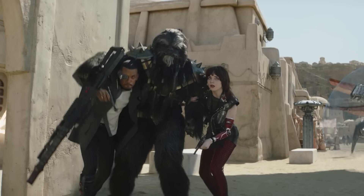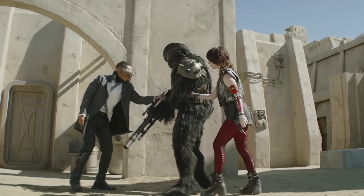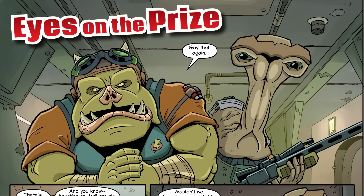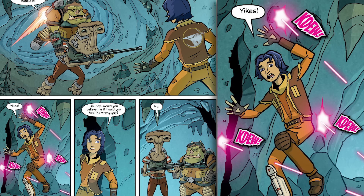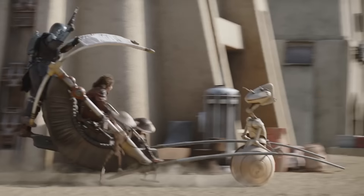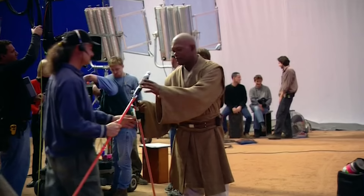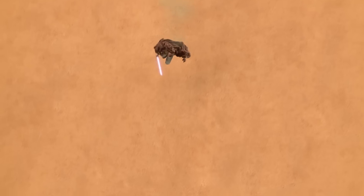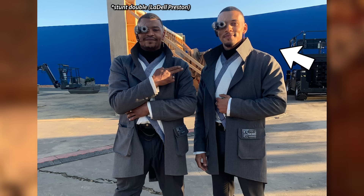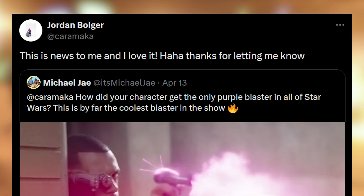At first I could not figure out for the life of me why this one seemingly small side character in the show got the only blaster pistol that we've ever seen that shoots purple. Well, there was that one bounty hunter in the Rebels comic Eyes on the Prize — an Ithorian with a cool blaster rifle that shoots purple, but that was literally the one panel we ever get to see of it. This Mod is the only onscreen purple blaster. Originally I wondered if it was a similar scenario or at very least a head nod to Samuel Jackson getting his purple saber — he literally just asked George Lucas for it so he could see himself stand out in the big fight. So I asked the actor, Jordan Bulger, if he simply asked Robert Rodriguez for it, and his answer kind of surprised me — he said he had no idea. There's no canon explanation, but I can't help but feel it was a head nod to Mace Windu getting a purple weapon.